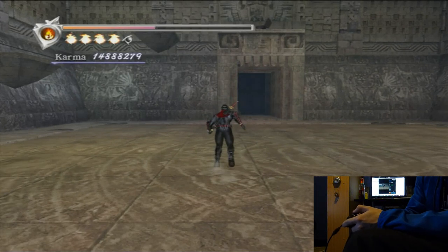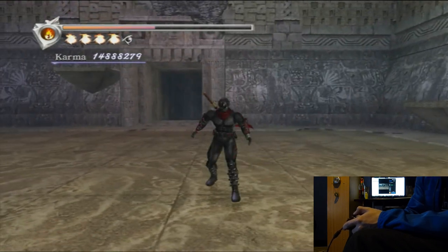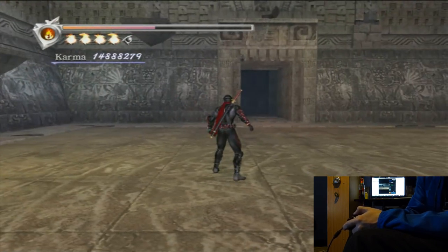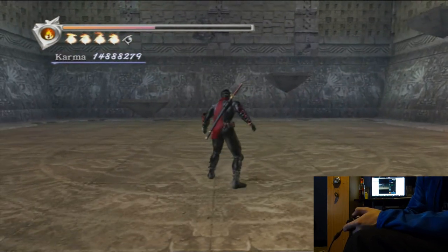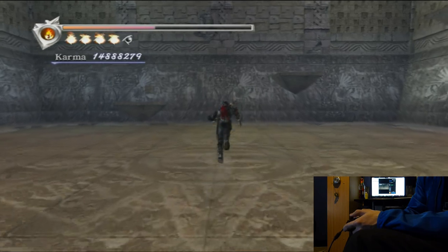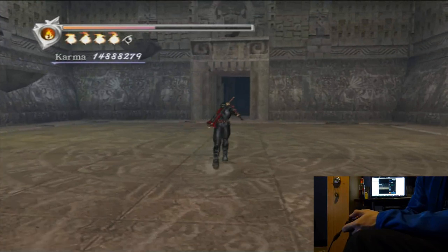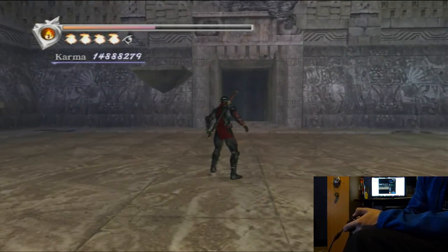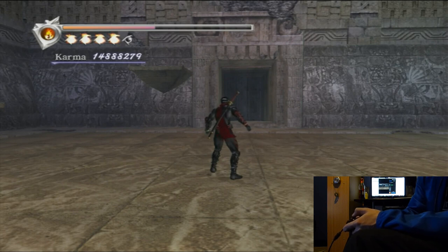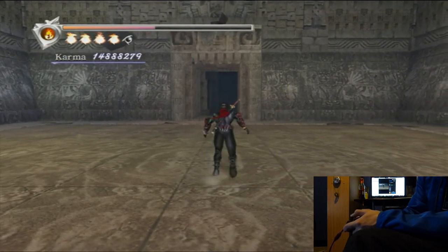Hello everybody, welcome to my movement guide for Ninja Gaiden Black and Ninja Gaiden. Everything I say here pretty much applies to Ninja Gaiden 1, which is NGO, and Ninja Gaiden Black. There are a couple of things that are a little bit different, because they did speed up some of the stuff between NGO and NGB. But pretty much everything I say here is applicable across all those games — NGO, Black, and Sigma. It does have some differences for Sigma because of the different roll animations, but for the most part, this is to be applied to Ninja Gaiden Black.